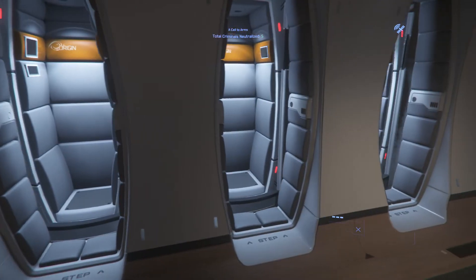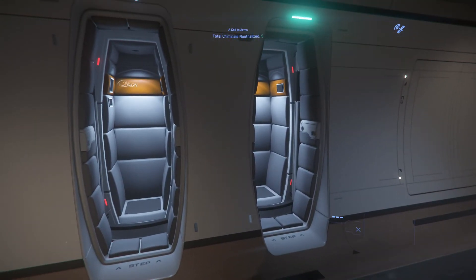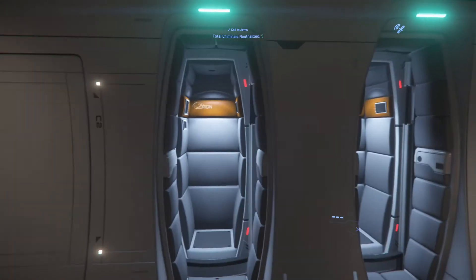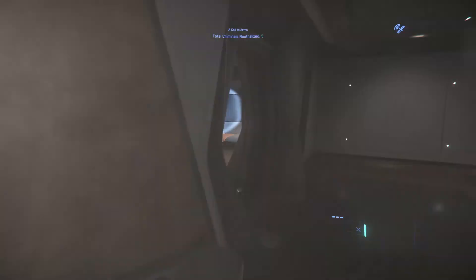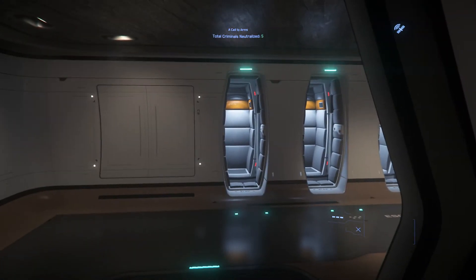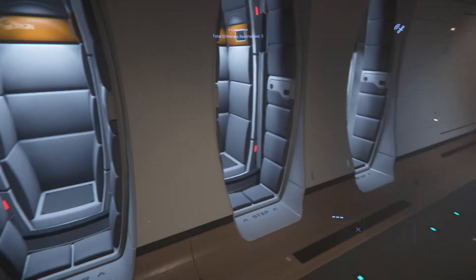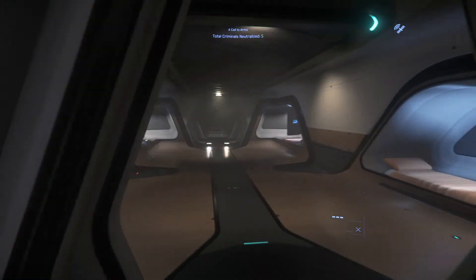One logical thing down here: escape pods near the crew quarters. If you're sleeping and something like a giant space creature tries to swallow the ship, you don't want to run all the way up to the bridge. You can just run back here and eject yourself — or sit and watch others eject themselves. Up to you.